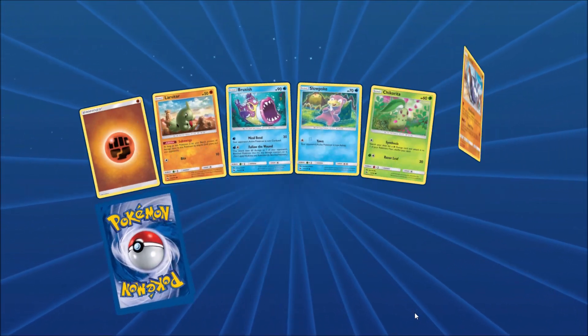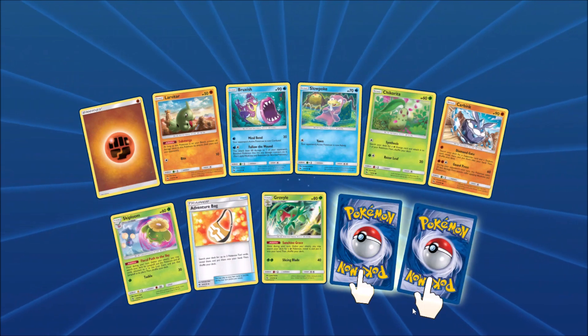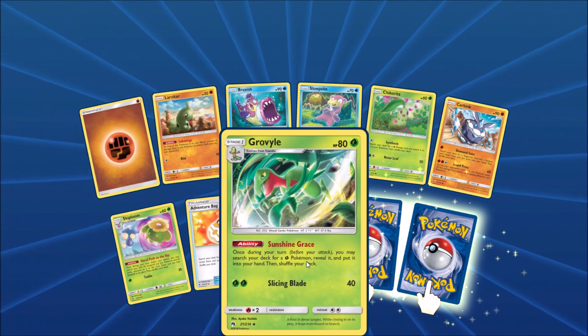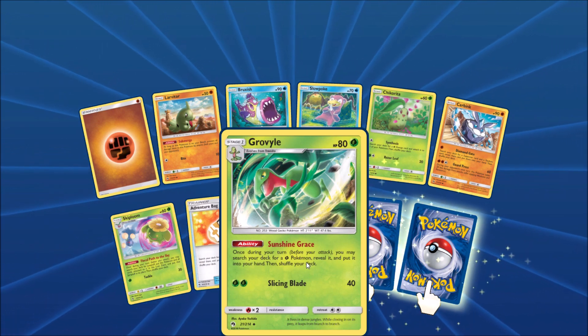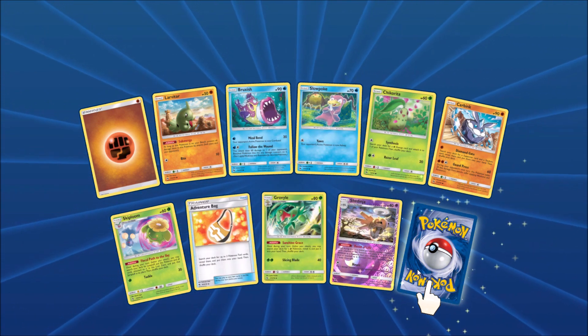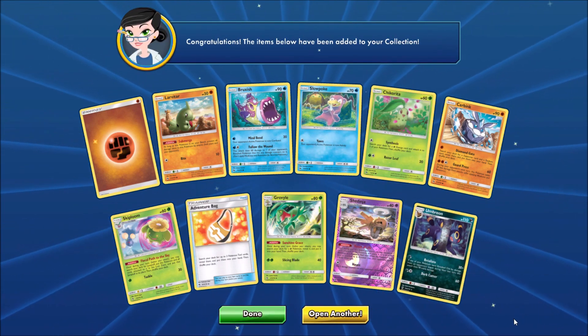Prism Star cards are pretty easy to pull in Lost Thunder, much easier to pull than in Team Up. There's the Grubbin I was talking about — Sunshine Grace. Its ability allows you to search your deck for a Grass-type Pokemon. Reverse Holo would be a Shedinja, and the final card would be another Umbreon.